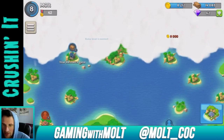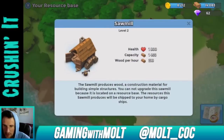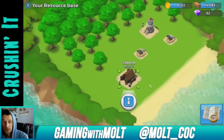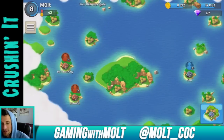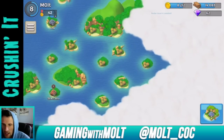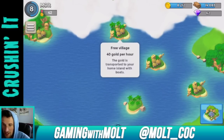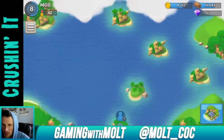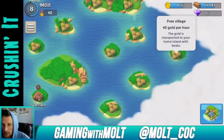There's my resource base — I don't really understand this thing yet, but I know it stores stuff for me. You can upgrade this because it's located on the resource base. The boats outside of my base come from that resource base. This up here shows when villages have lost, so I've gone here and earlier one of these villages lost. Gold is transported to your home island with boats, so every time you defeat something you get gold per hour — that's cool.